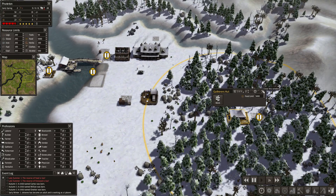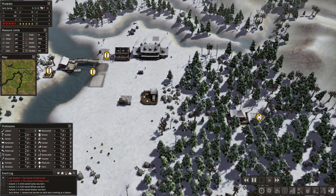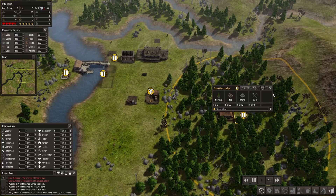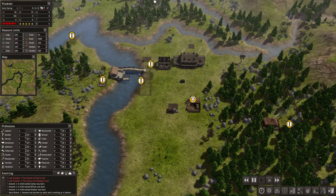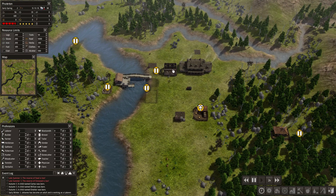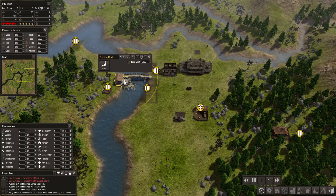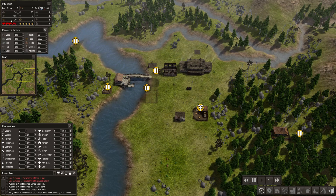We have a couple people gathering herbs and stuff. Winter has just ended — it's early spring, and it's beautiful. We have a forester's lodge that I'll probably get started next because we're going to need a solid supply of wood, but I do want to get this done first. We've got our fishermen — actually two of them catching fish. So what I want to do is get a healthy amount of stored food before we get too crazy with growing.